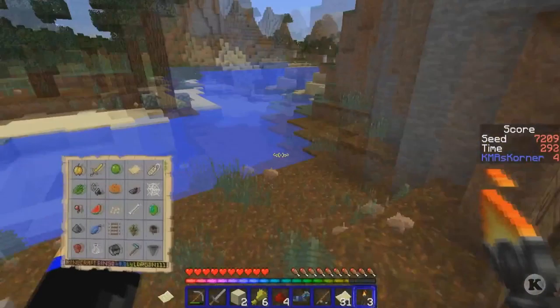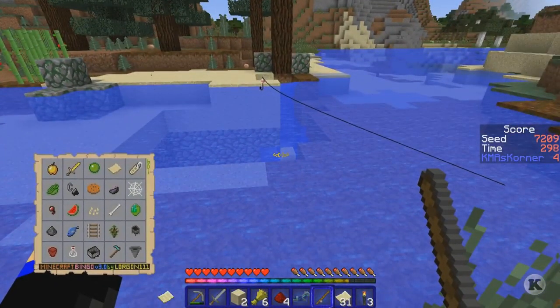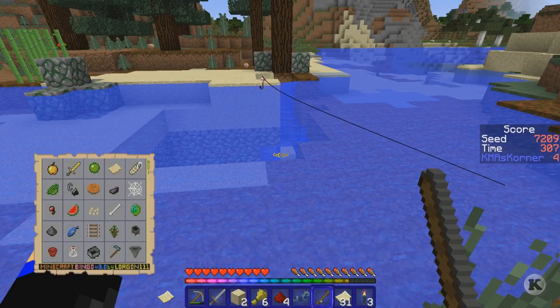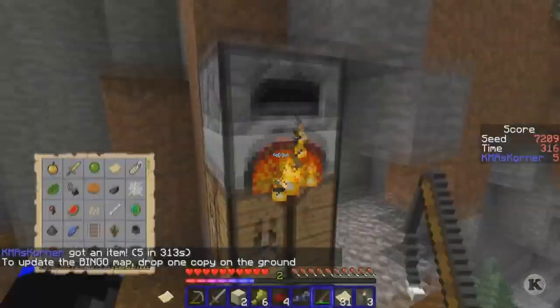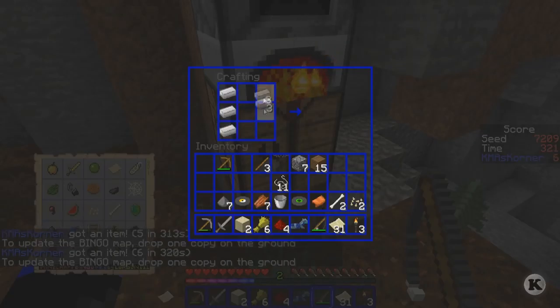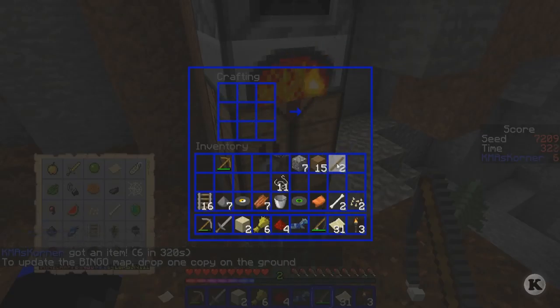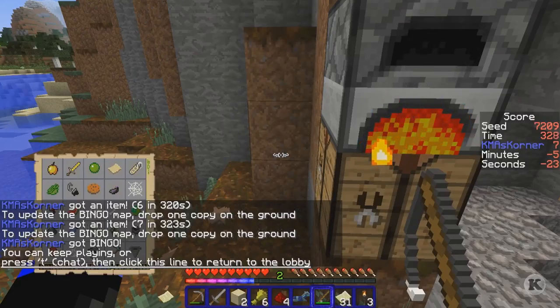Let's get this. I got some diamond horse armor. So let's get this and then we can make the other things. You might have an actual pretty good score here, pretty good for how tired I am. We got the fish. We can go like this, and we can go like this — that's bingo! Woohoo! Five minutes and 23 seconds — I'll take that.